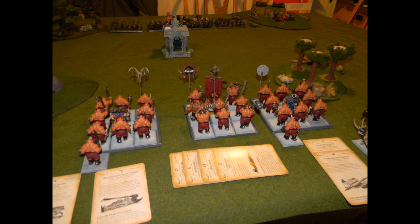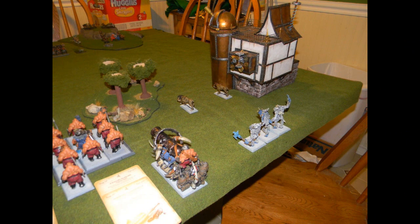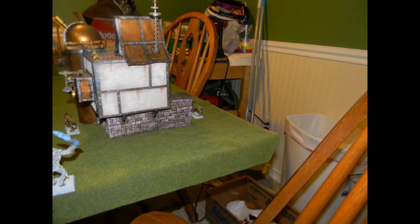Next to that is a unit of seven Iron Guts. With them is my Slaughtermaster, my general level four to the Lore of the Great Maw with a combat build, and my Bruiser BSB with the Dragonhide Banner. Next to that is a unit of nine Ogre Bulls with my second Butcher, level two to the Lore of Heavens, with a dispel scroll. Then I have an Iron Blaster in the back, a unit of three Yetis next to that, and up front two Sabertusks, with one more Sabertusk hiding on the other side of the building.